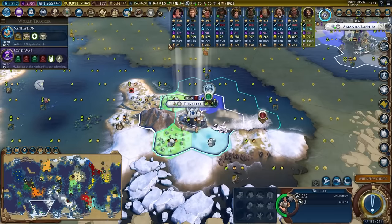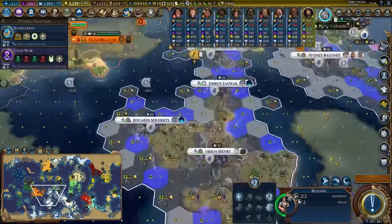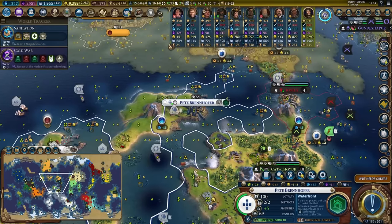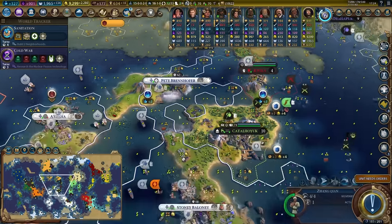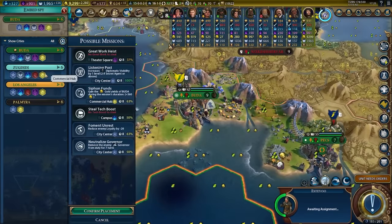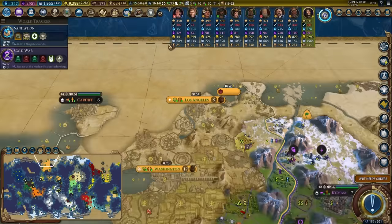I will definitely buy myself another builder and look into buying some tiles. I'll pop a mine right there. Pete Brenhofer could use another builder. My spy is best used to steal gold. I think we already have a spy in Buddha. Let's put a spy in Los Angeles — that's worth a thousand gold per steal.